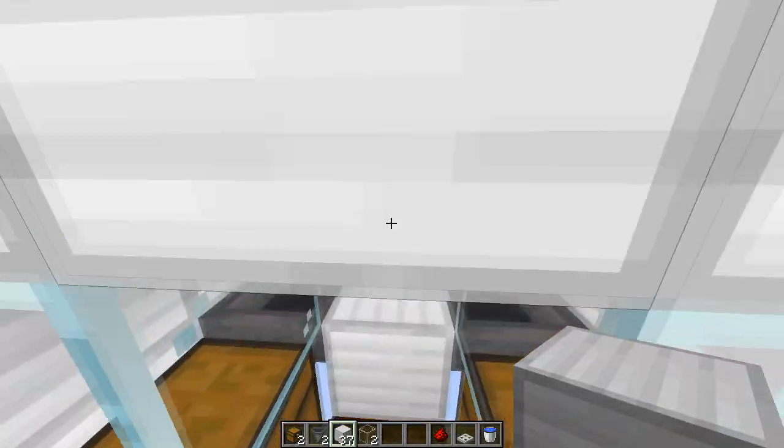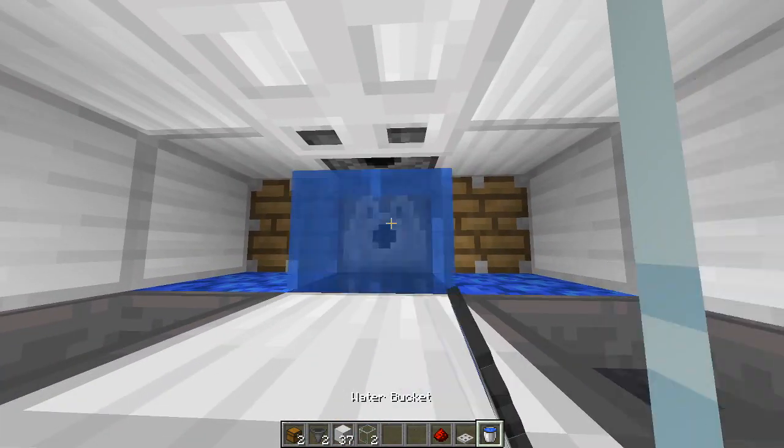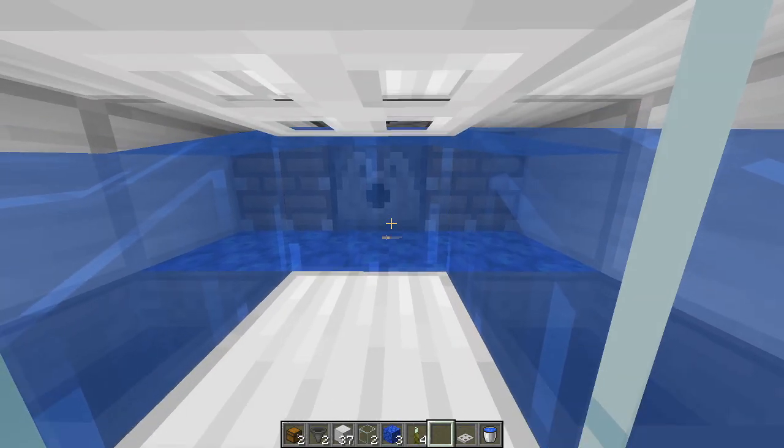Add a water block — if we can get in this area here, the water block needs to go here. Then your kelp block here, with your sea pickles right here.